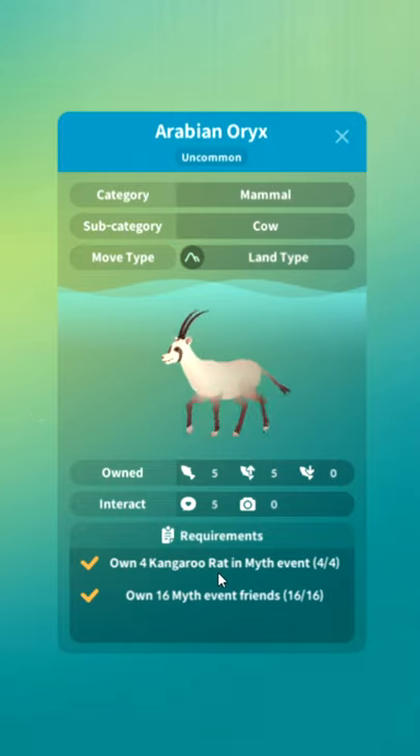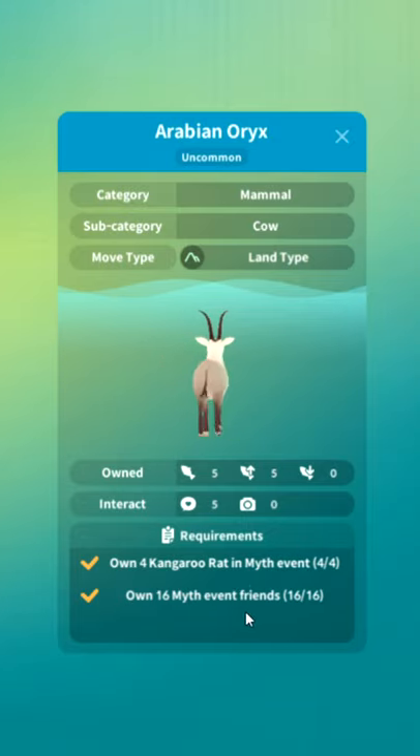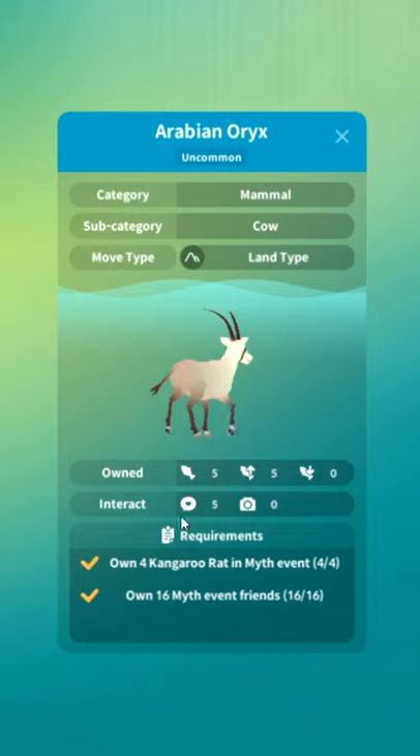Arabian oryx: own four kangaroo rat, own 16 myth event fish friends. They're friends now, by the way — not food. Everything used to be called creatures, fish, blah blah blah. Now it's always friends, which I don't mind, but I wish they would stop changing the terminology.